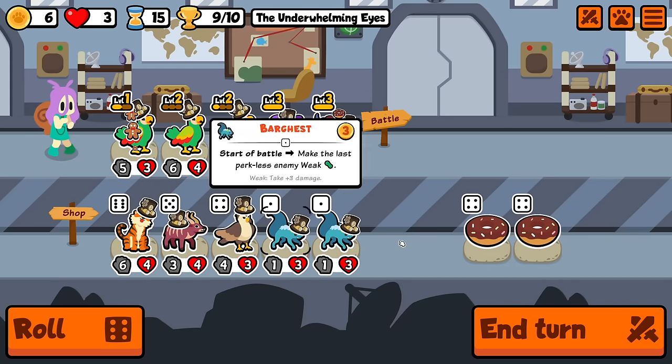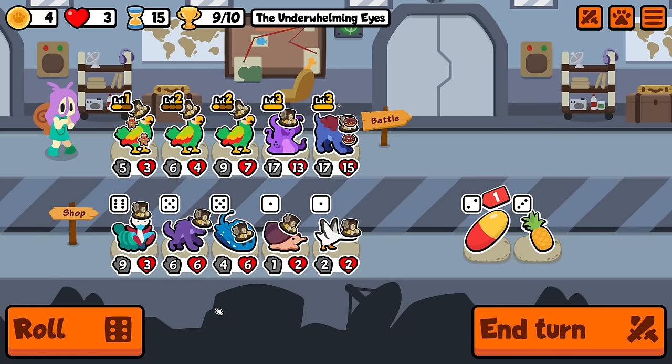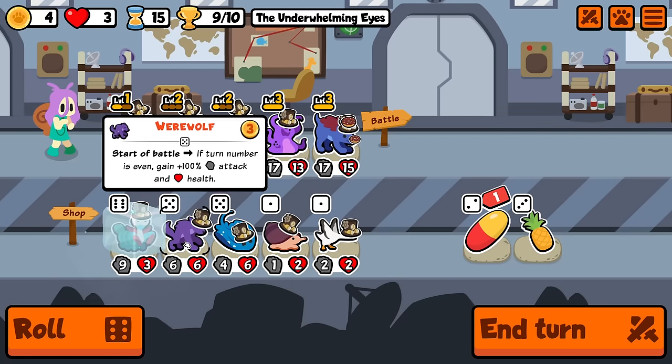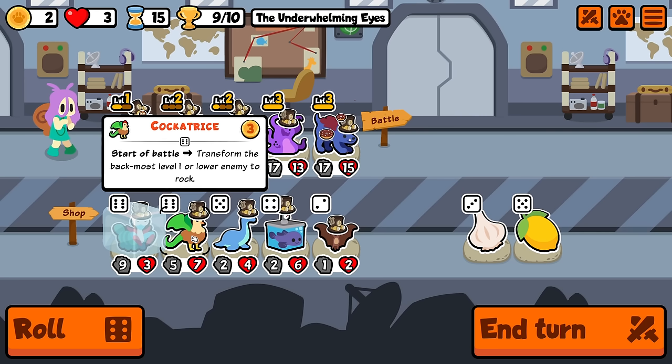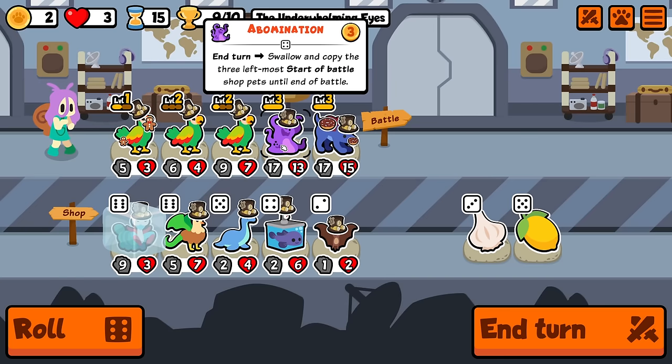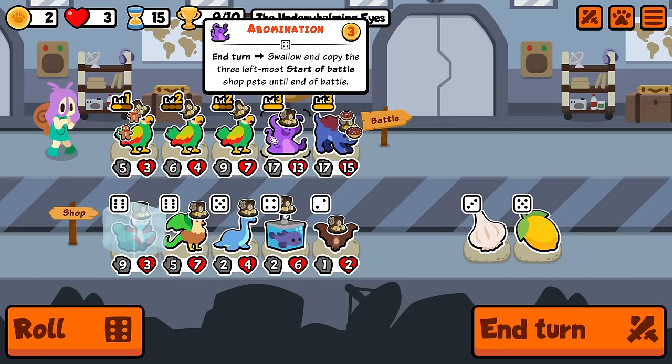Tiger doesn't do anything, hawks are fine copy — but I'm going to keep rolling. Mantis shrimp is pretty good. Start of battle transform the backmost — okay so I don't know if cockatrice can hit multiple different things, because it says the backmost level one will lower enemy to a rock. I feel like if you had multiple of these they'd probably just keep transforming the same backmost pets. So I don't think that actually helps me at all.